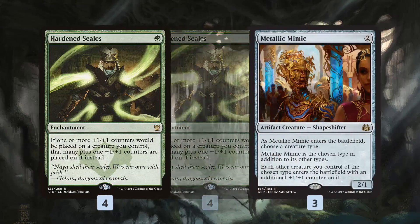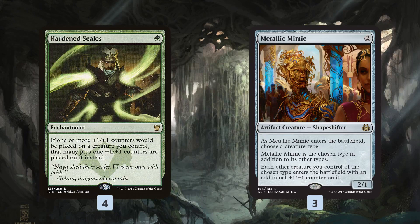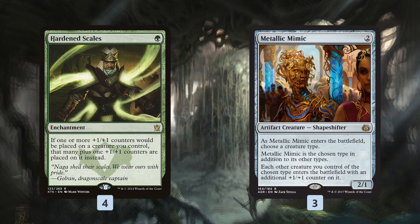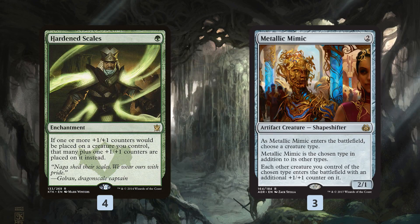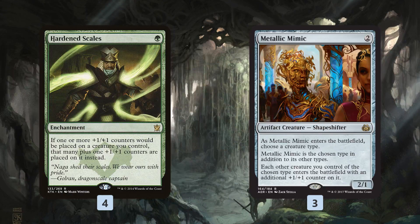Hardened Scales is backed up by Metallic Mimic. Metallic Mimic is mostly just a backup Hardened Scales — we play it, we name Construct, which is where most of our +1/+1 counter synergies are. So instead of getting one extra counter, we get an extra counter from Metallic Mimic, which also triggers Hardened Scales, so we get two extra counters right away. And then if we get other extra counters on things, it just spirals out of control from there. Mostly it's in the deck to name Construct, because that's where our combo is.